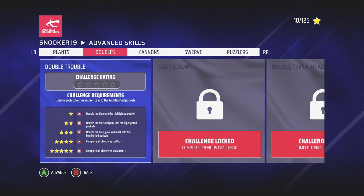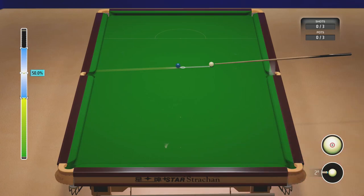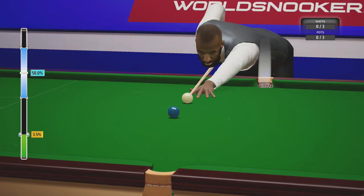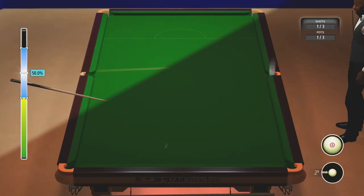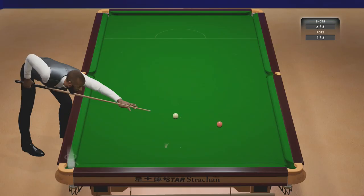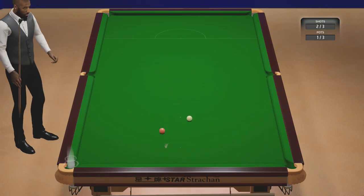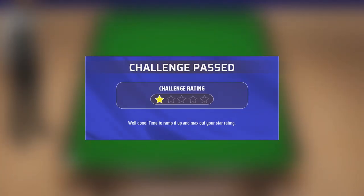Doubles is something we haven't experienced yet. Double Trouble: double each colour in sequence into the highlighted pockets. Let's try that dead on - there we go. Let's try that one dead on - no. We got one.